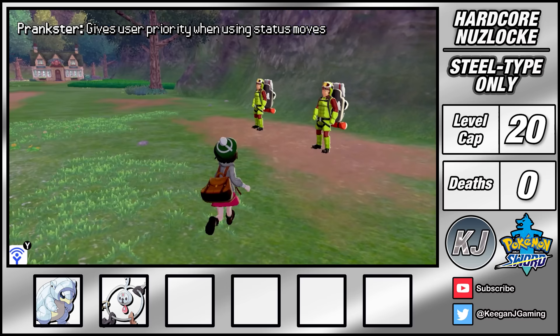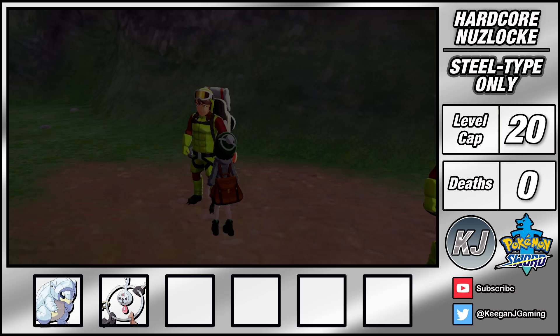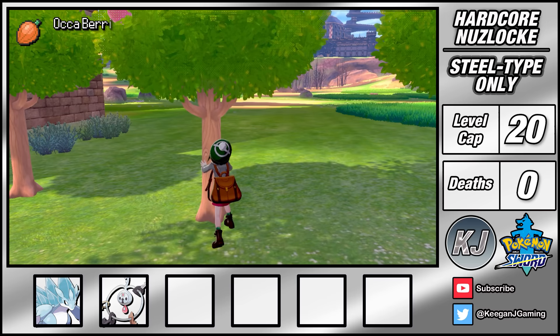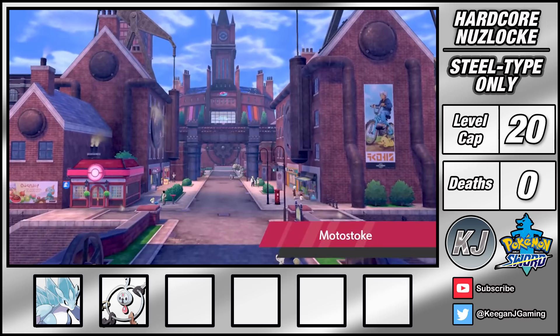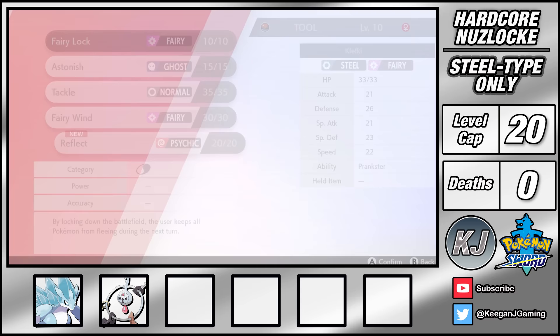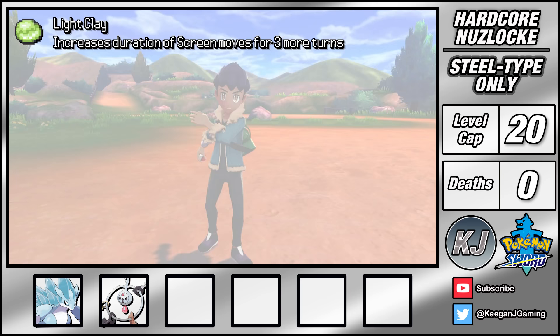My team at the moment is pretty weak so I'm going to need quite a bit of preparation. First I spam the Digging Duo until I can get an Ice Stone. I use this to evolve Sandshrew into a Sandslash. I then shake a bunch of berry trees, particularly targeting Ochre, Chopple and Citrus berries as these are going to be really useful. With that taken care of I can now head to Motostoke for some important business like upgrading my style and printing a trainer card. While I'm here I also buy the TMs for Light Screen and Reflect, teaching these to Klefki and giving it a Light Clay to extend the duration of my screens.